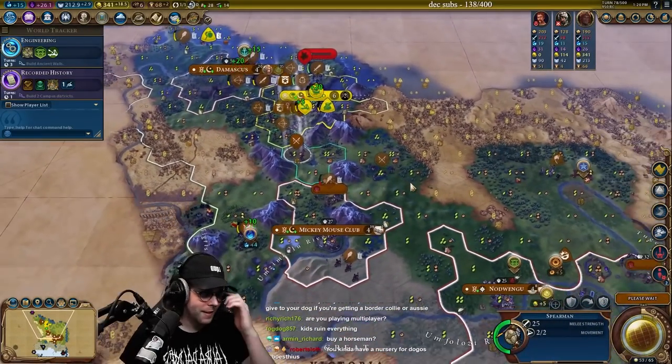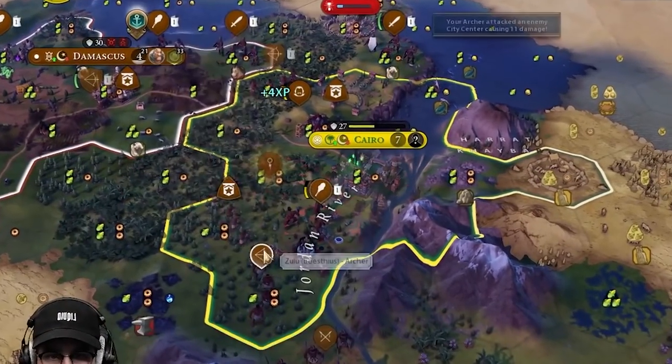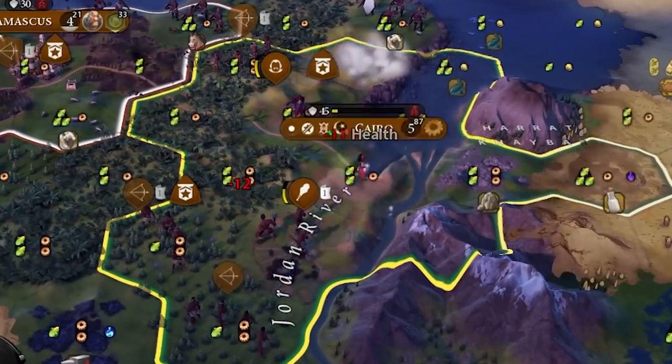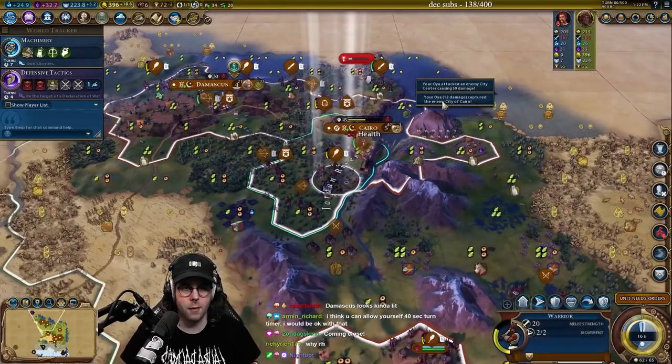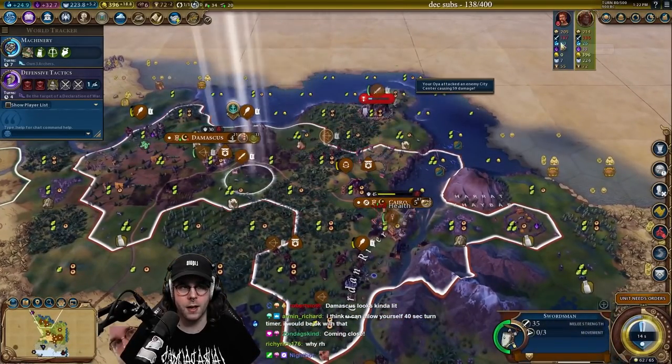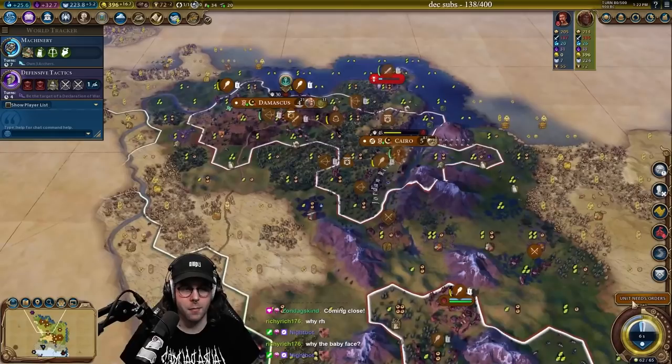We need to move faster — this is hard. We'll make peace, and then we're gonna have to go after Ambiorix now. Oh, I killed him! Everyone wave goodbye to Saladin. Bye-bye, Saladin.